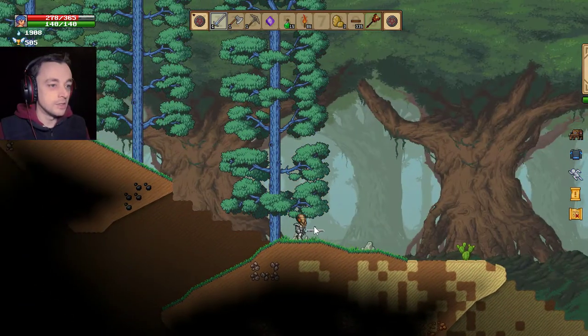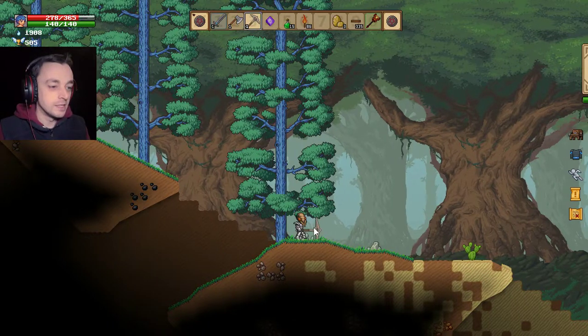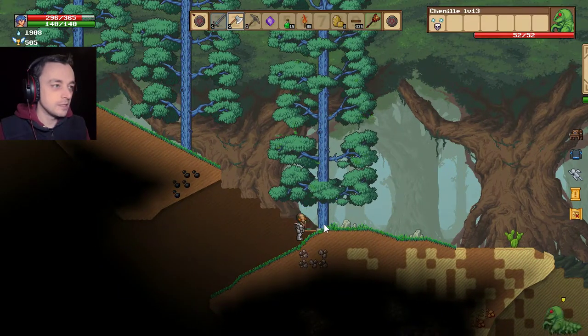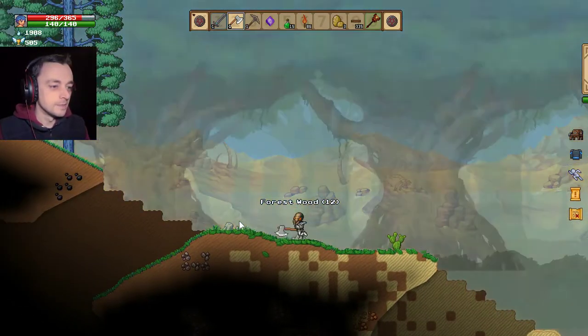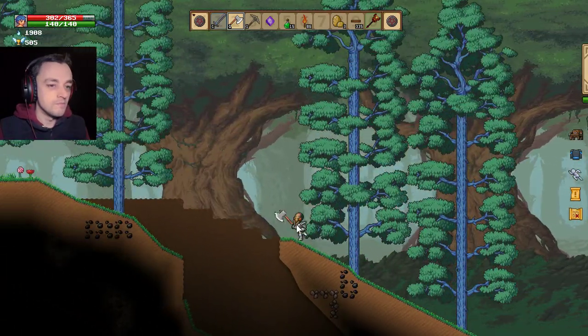Look — forest. Big, impressive, dark forest of strangeness. I wonder what type of tree... I wonder if you get anything different for these. You do — you get blue wood! Forest wood. Awesome.